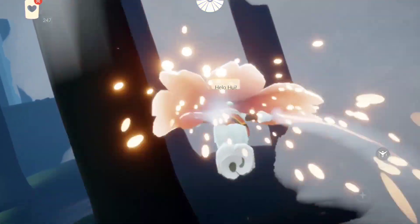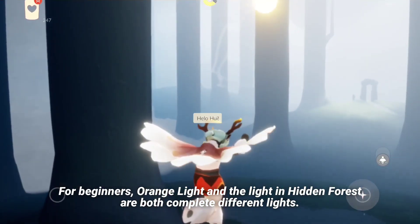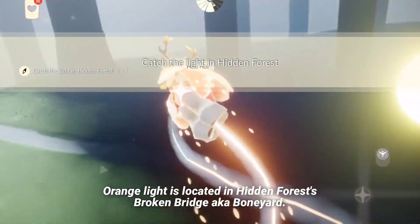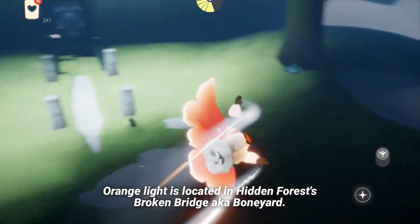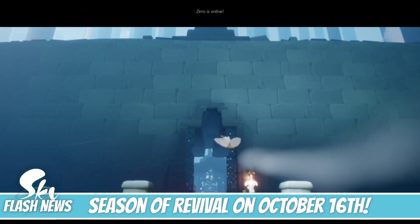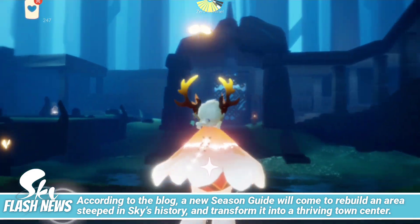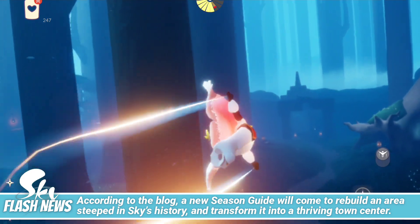First, we are going to collect or catch the light here in the clearing. It should be flying around the clearing before the rainy forest. There we go. Then we are going to charge our cape on the light bloom. To do that, the first thing we have to do is to fully deplete all of our cape energy, then get closer to the light bloom and the quest should be done.